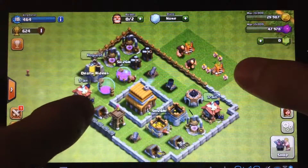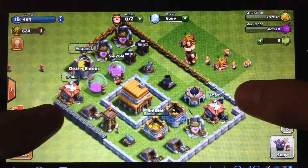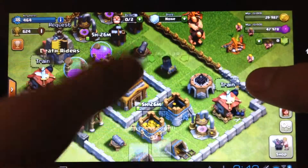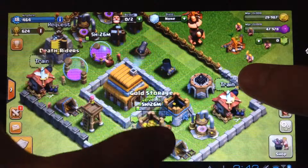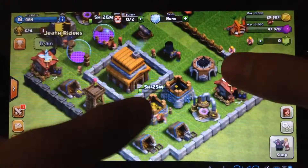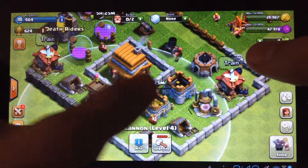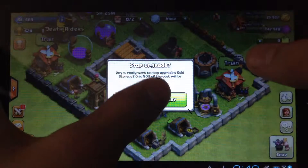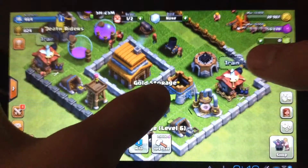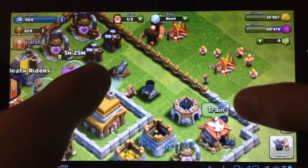We're back at base and there's not much else I could do. Oh yes, I'm gonna upgrade this mortar. Actually I'm gonna cancel this and I'm gonna do some walls.